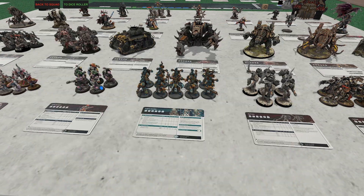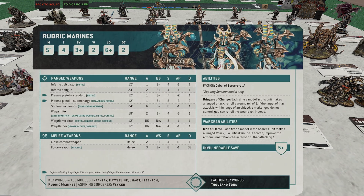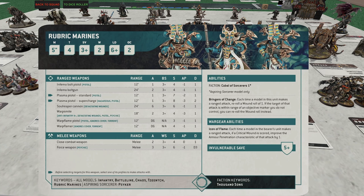Contenders for potentially even better than Noise Marines — Rubric Marines. These guys are just great all around. Same profile as normal except they have a five-up invulnerable, which is excellent. They have two objective control, also excellent. They do only have a five-inch move but whatever.